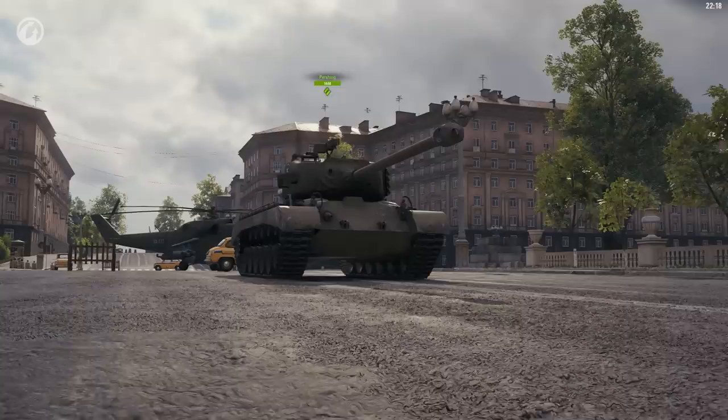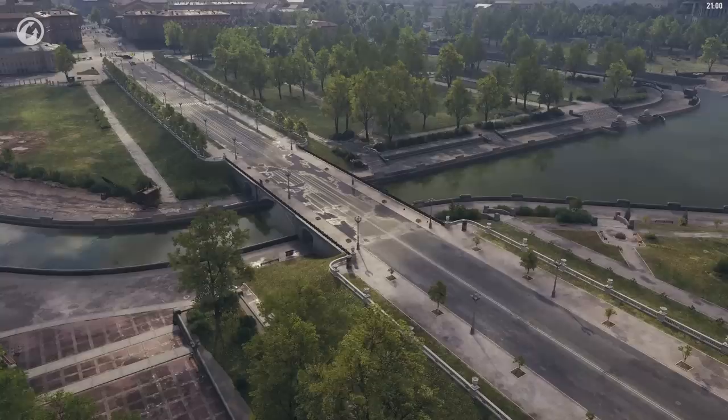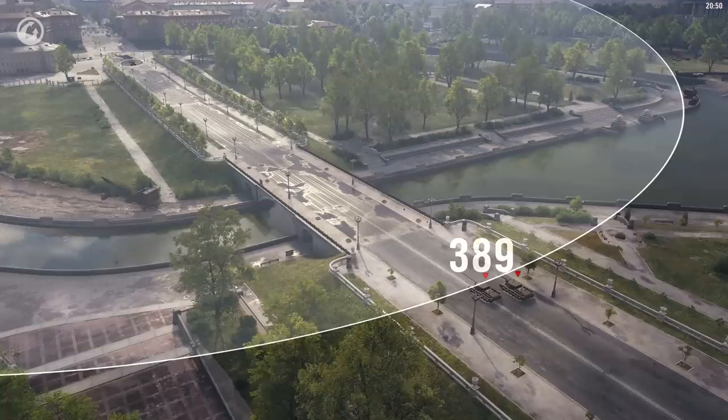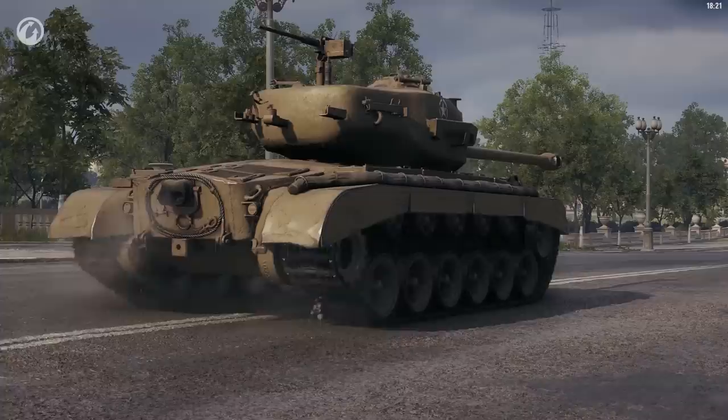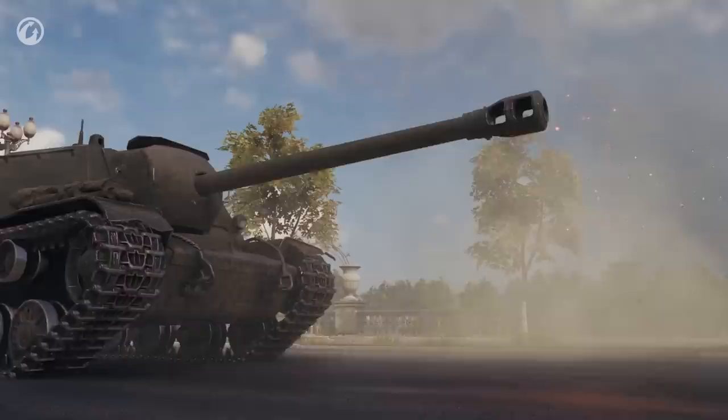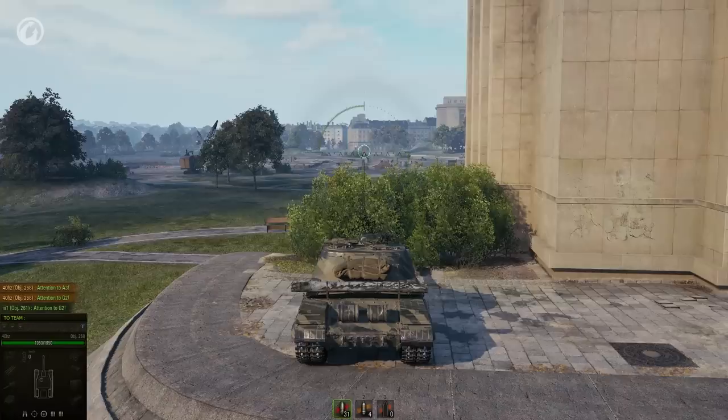Now let's take the observer tank and see what distance it spots the opponents at. The Pershing has a view range of 400m. It's close enough to spot the first tank destroyer at 392m, the second three metres closer, and the last one even closer by a metre or so. While static, all the destroyers get spotted at 342m. Conclusion: gunfire has a very sharp, negative effect on vehicle concealment, but the effect of a muzzle brake on it is minuscule.